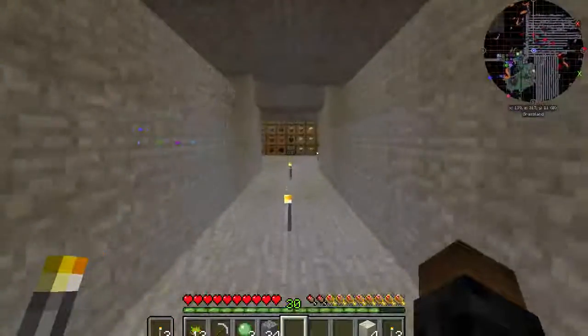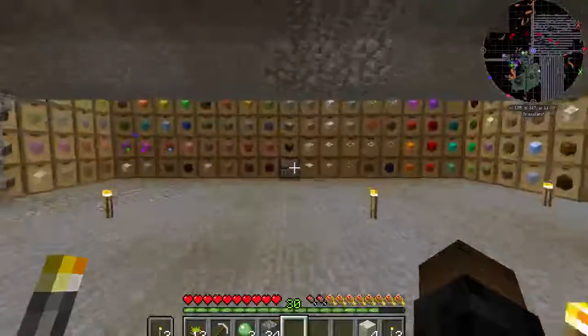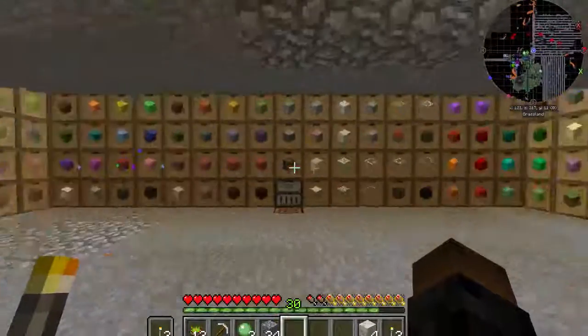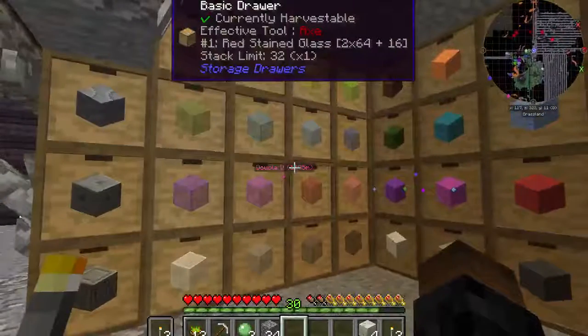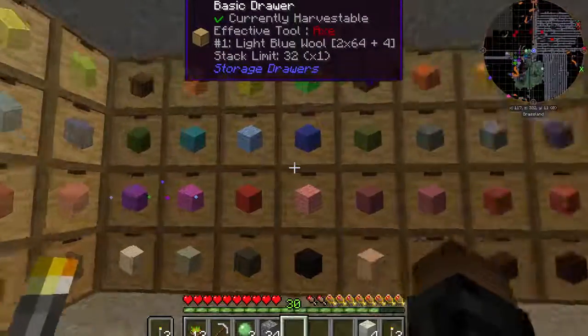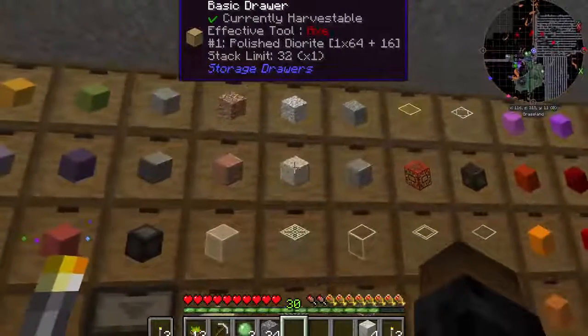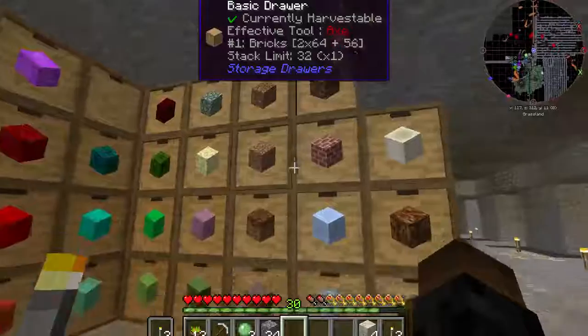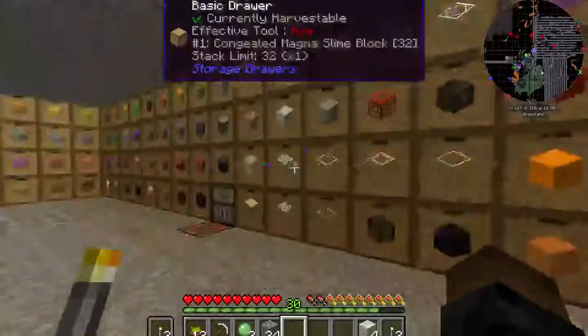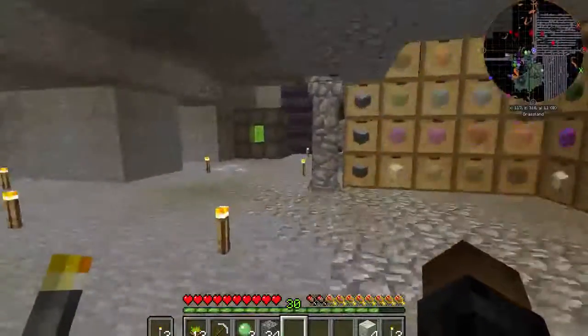Coming out at the end of the hall, we have the block shop. The block shop has all of our glass, all of our wool, all the colored clays, stones, various specialty glasses, slimes, various dirts and other blocks. These all come absolutely free.